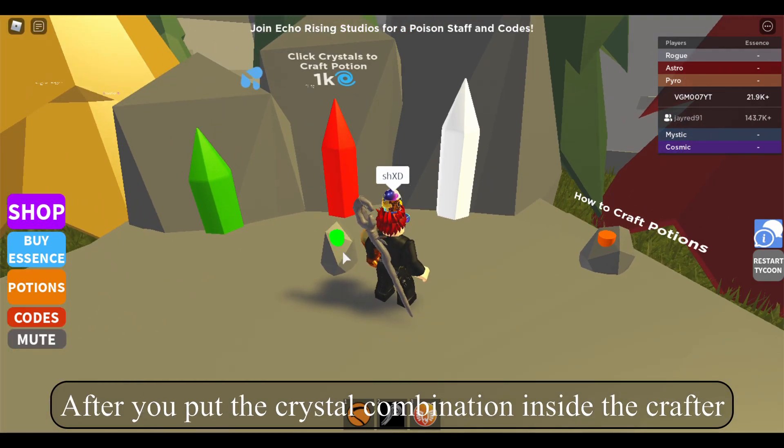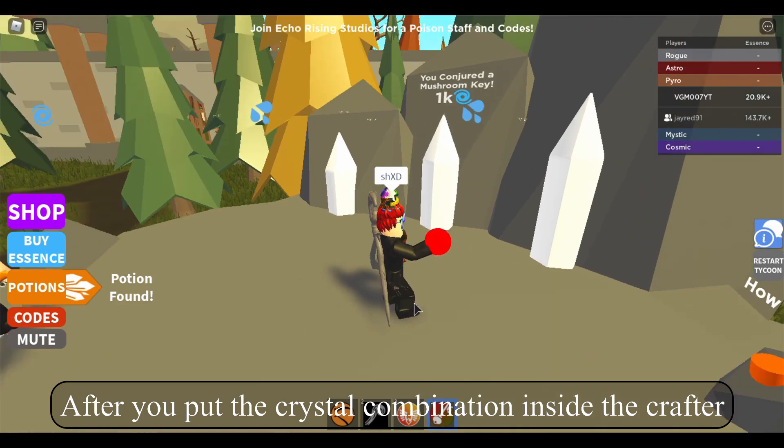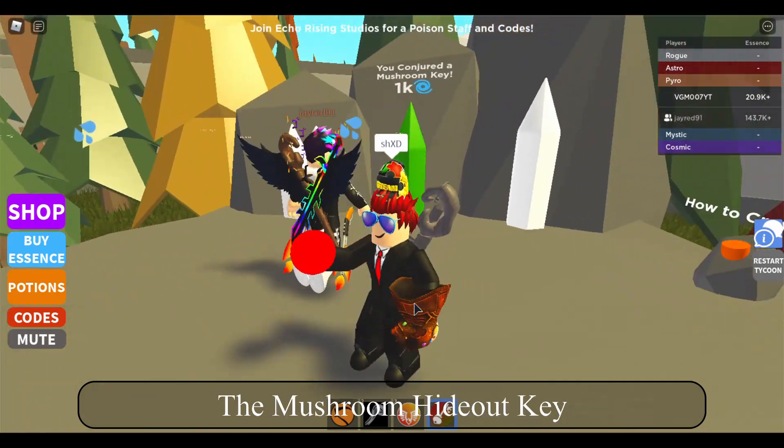After you put the crystal combination inside the crafter, you click the green button and you will get the mushroom hideout key.